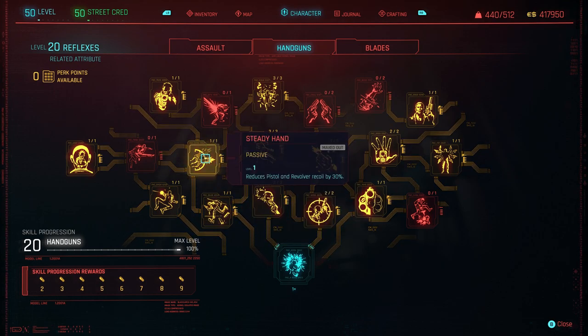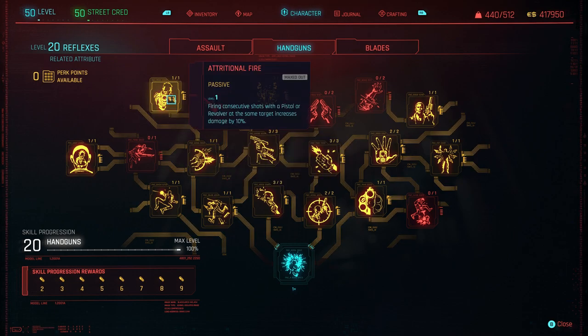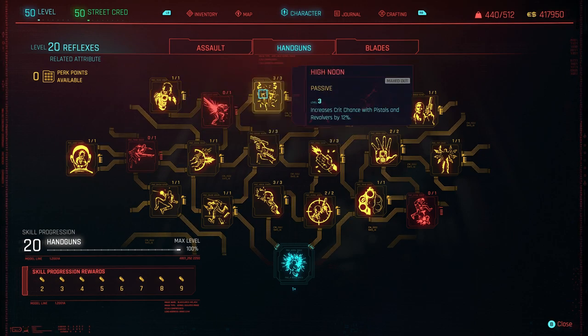Just up here we have Steady Hand — reduces pistol and revolver recoil, always nice especially for our second gun, the Quasar. Additional Fire — firing consecutive shots with a pistol or revolver at the same target increases damage by 10%. To be perfectly honest, a lot of this is overkill — most things are dead really quickly. But this is just for additional damage and a little bit of fun.